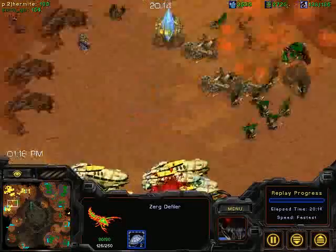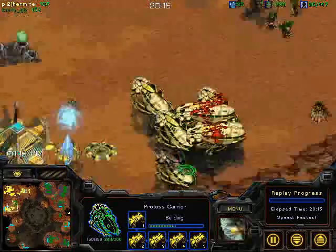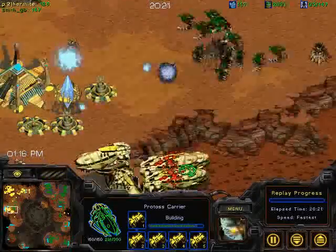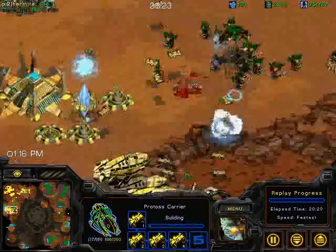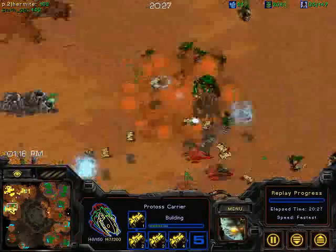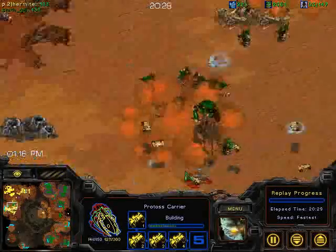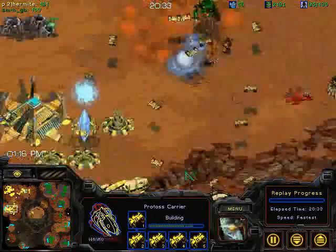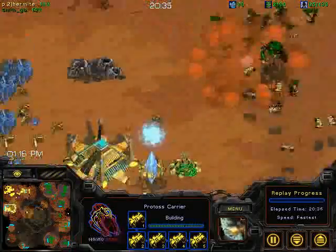Dark Swarm! Finally we see the Dark Swarm! And no D-Web, no Storm, no anything from Hermite — this could be absolutely brutal. This is all that GB needed to do: just get his act together with the Dark Swarm. A Plague as well! That's the problem with the carrier build — it doesn't work against the Zerg late game when they have the combo ready and you just have carriers.